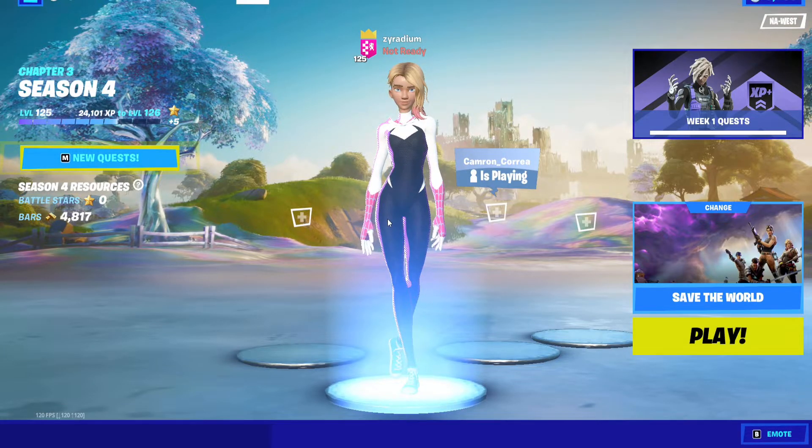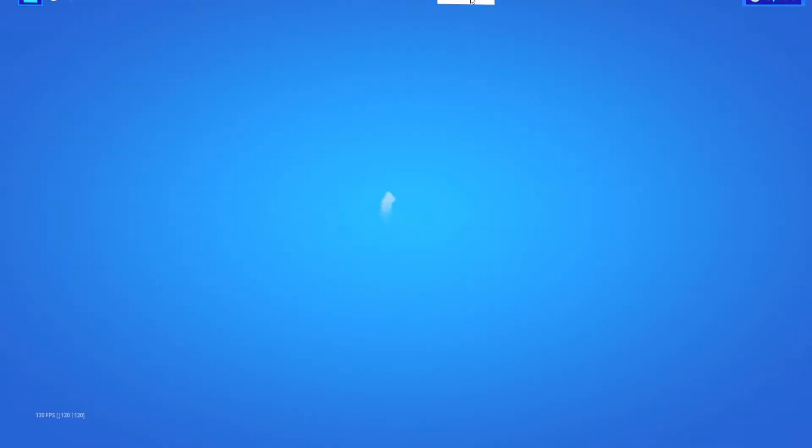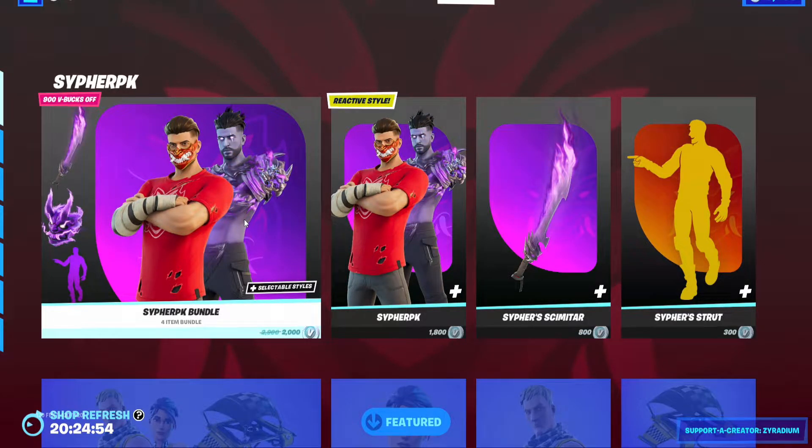Hello everyone, it's Zyram. Today we're going to go ahead and go to today's item shop to see what we get. Cypher PK is obviously here — we had the tournament yesterday where you could get Cypher PK for free.